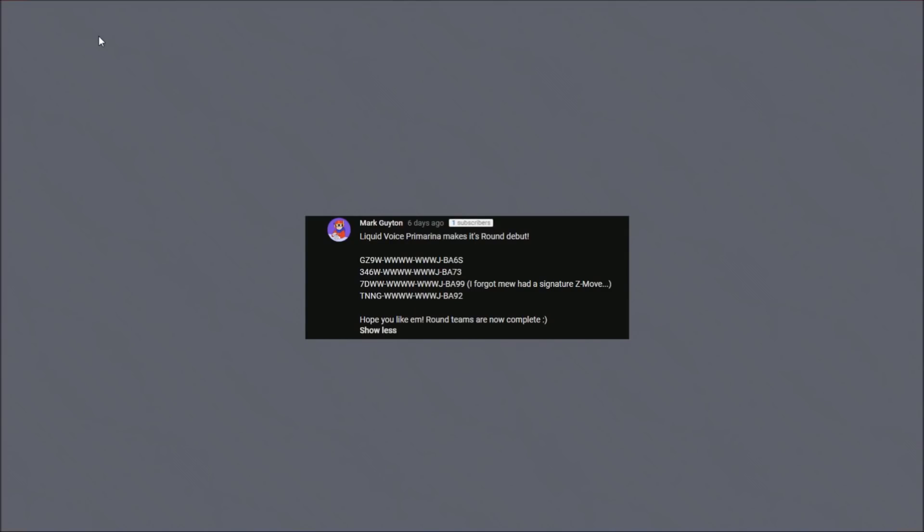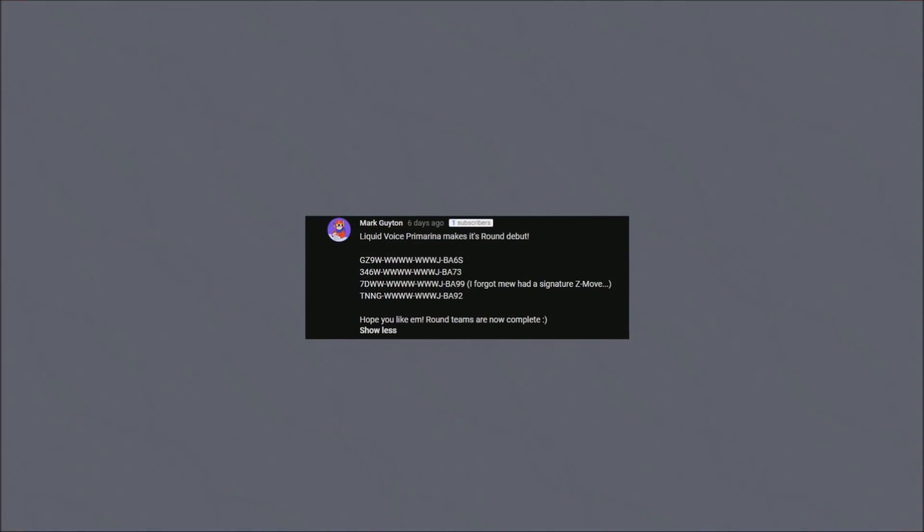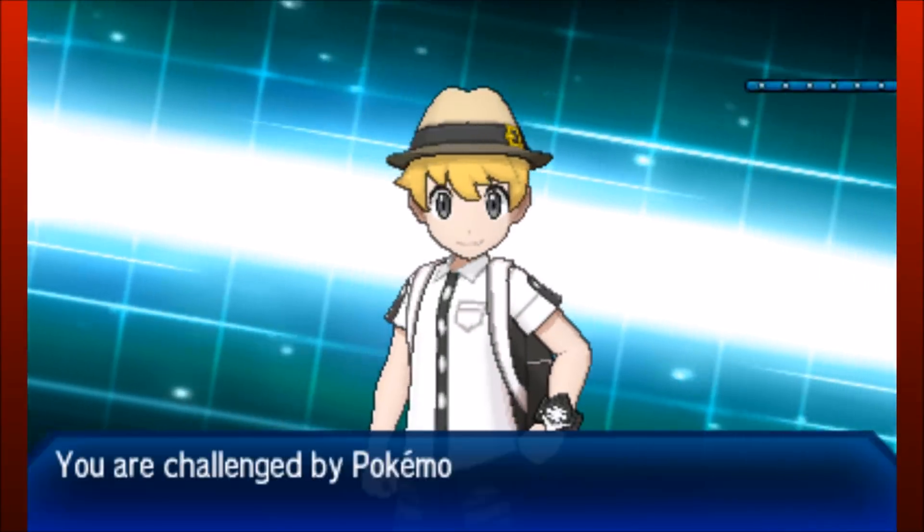Welcome back wolf pack, Verlus here for the last Fan Friday of the week — and this is where things get awesome, this is where things get crazy. This is a strategy I have been waiting to review since before Pokemon Sun and Moon was released. We have Mark right here with Liquid Voice Primarina making its round debut, and Seeker coming in as well with their Primarina. We know it's hype — Liquid Voice Primarina Round strats. I'm going to show a battle from each of them, starting off with Mark, and also the classic Round Pokemon following it up with other very strong Round Pokemon.